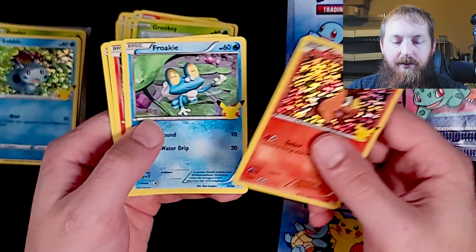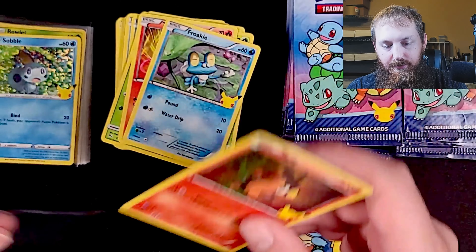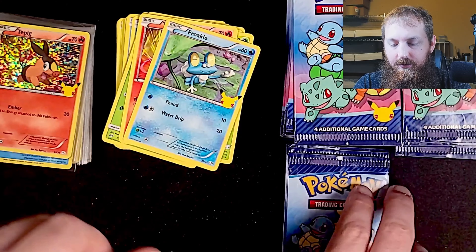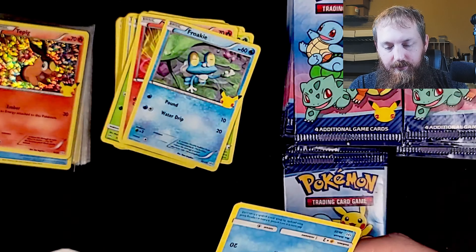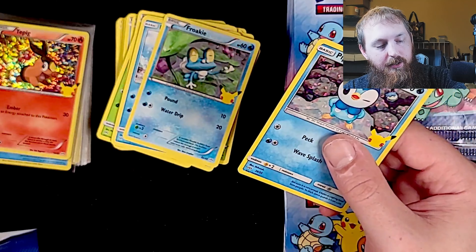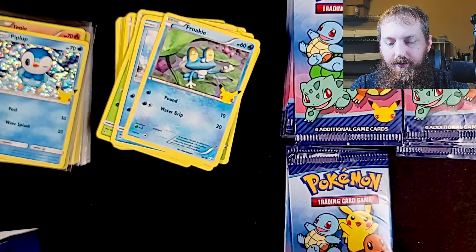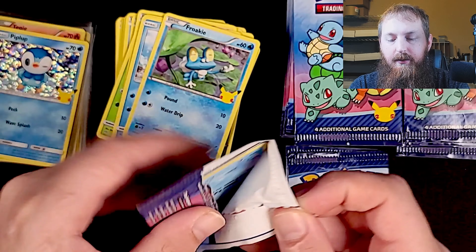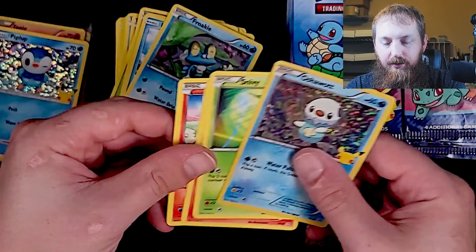Tepig, holographic Froakie, Tepig non-holographic and a Rowlet. Got a holographic Piplup there with a Froakie, Popplio and a Scorbunny. Got a holographic Oshawott here, Snivy, Fennekin, Fennekin and Torchic.